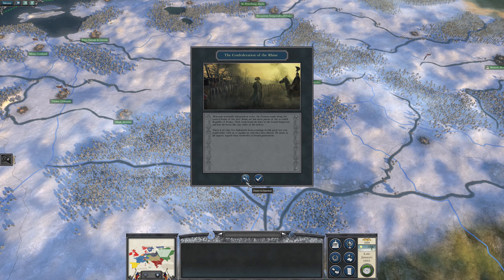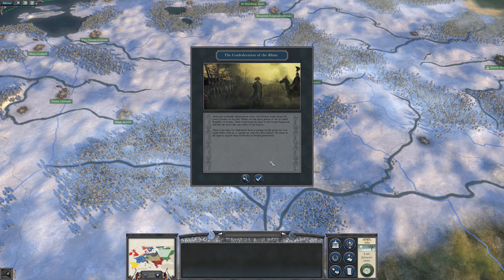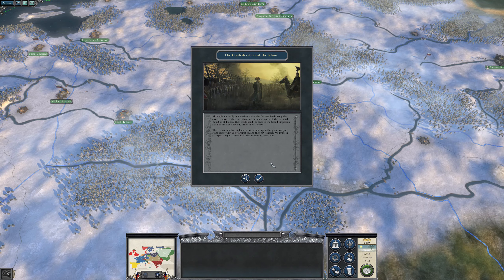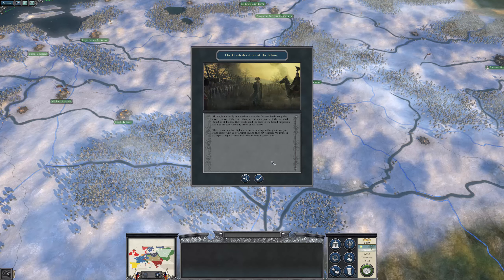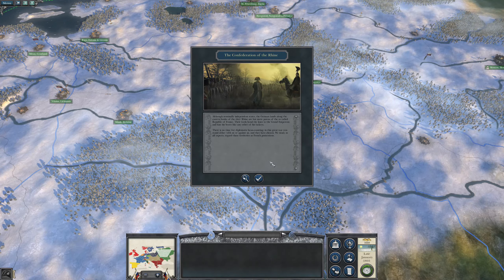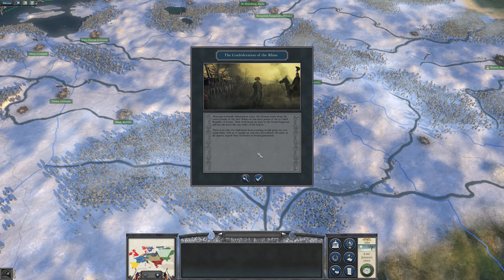Although nominally independent states, the German lands along the eastern banks of the River Rhine are but mere pawns of the so-called Republic of France. Their lords bend the knee to the Grand Emperor and kiss his boots like any other of his lackeys. There's no time for diplomatic bean counting. In this great war, you stand either with us or against us, and they have chosen. We must, in all aspects, regard these territories as French possessions.